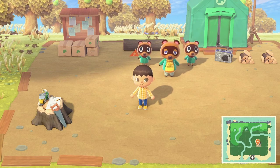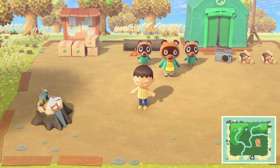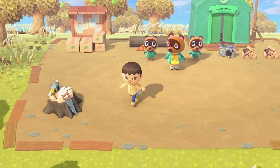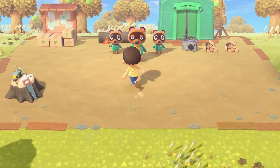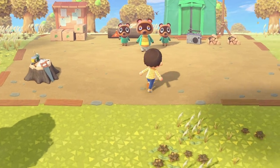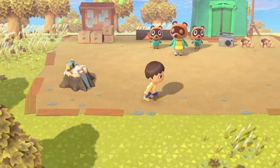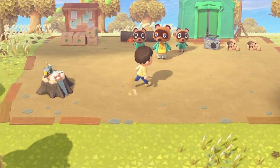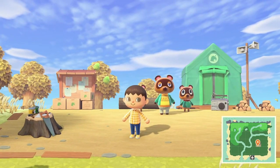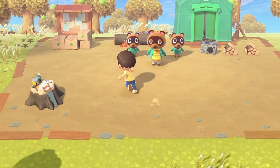Once you finish up meeting with Timmy, Tommy, and Tom Nook, the residence service owner, you're going to be given a tent and asked to place it. To walk around, just push the left Joy-Con in any direction. To look up or down, move the right Joy-Con. To run, you're going to want to hold B.